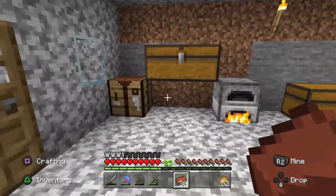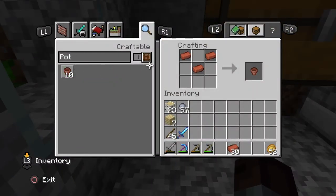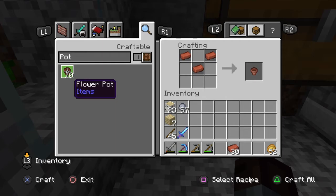We'll leave the furnace and go into our crafting table. To craft a pot, we need to place one brick in the two outer squares on the top line, and one in the center square of the center line, and this will give us one pot. So we'll go ahead and craft the pot.